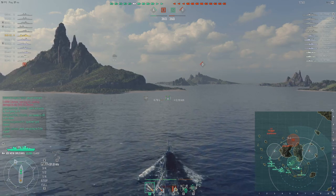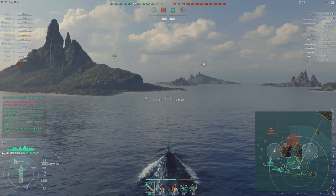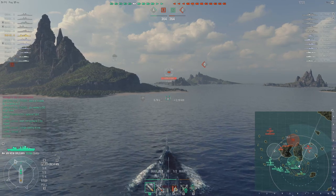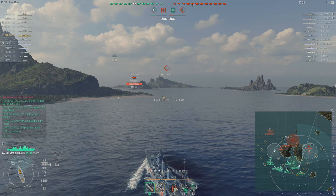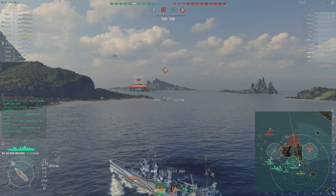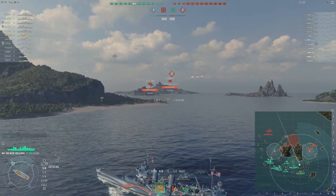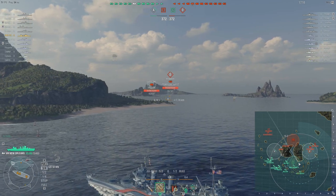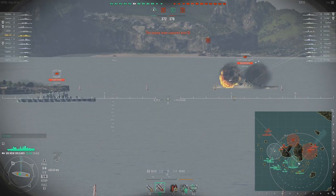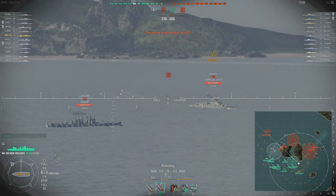Looking at the deployment, 80% of my team is going to A, so we know the enemy is going to push freely through D and come up the rear. We need a couple of people to stave off this aggressive push. As an American cruiser, I want to find an island, fire from it, deny line of sight, and exploit my AP. If I see a broadside target, I'm firing AP — it's really that simple. If the target is not broadside, I am firing HE.